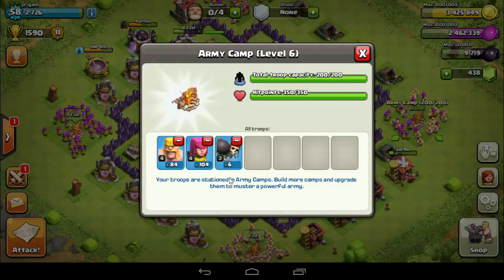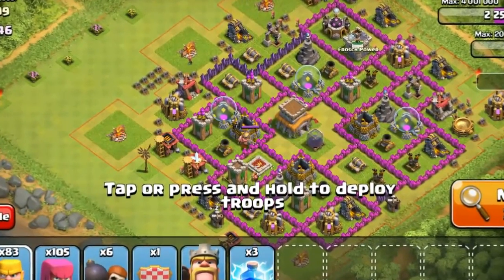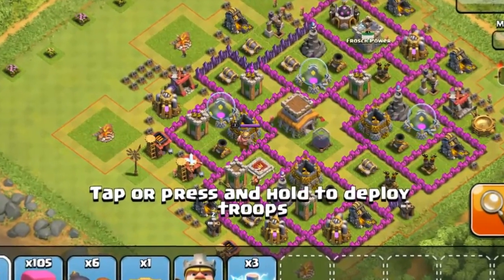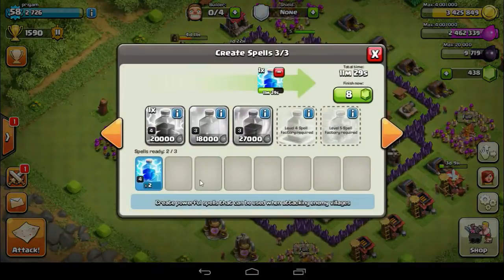I bring wallbreakers because if the mines and collectors are inside the walls, then I have to break in with them. And for spells, I bring 3 lightning spells.